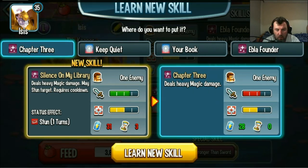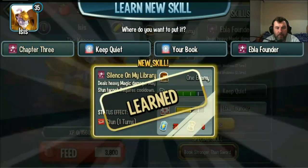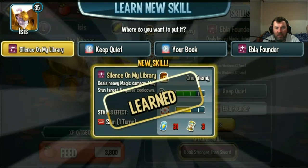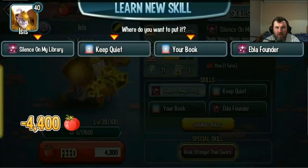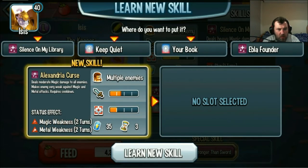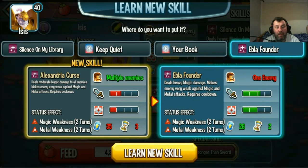Now we'll start to get a lot of cooldowns though. So we've still got two magics and two legendary modes. This monster doesn't have to have a lot of skills. It's just a deals moderate one. Deals moderate magic damage to all enemies, makes enemies very weak against magic and metal.